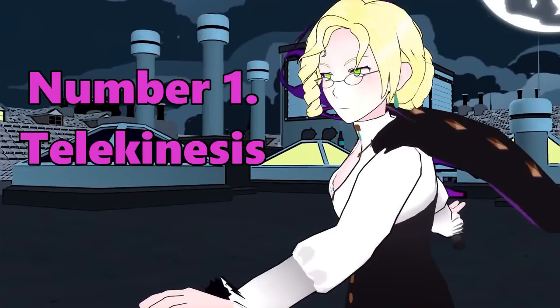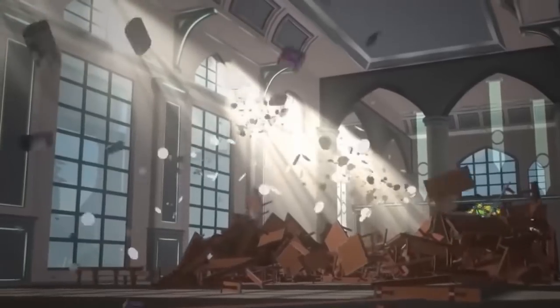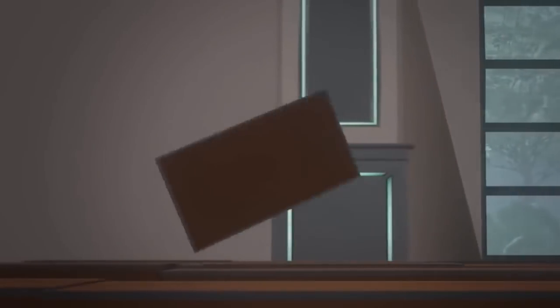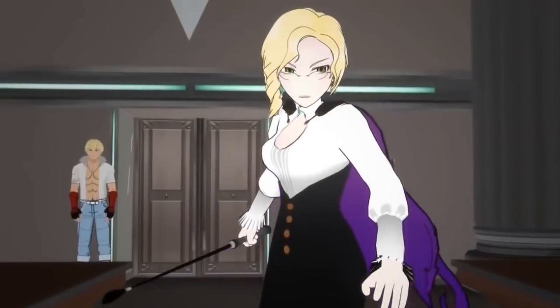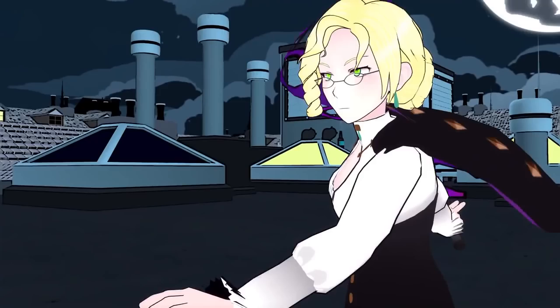Number 1 is Glynda Goodwitch's semblance: telekinesis. No semblance goes more underappreciated, as Glynda's ability to casually hurl debris or clear a demolished food court in seconds is remarkable. It is presumed that her ability is difficult to use for extended periods of time, as seen by her exhaustion at trying to repair Beacon, only to have the structure fall apart. However, the scale, usage, and applications of her ability are nearly infinite. This could be due to early writing actually including magic rather than semblances, with Glynda obviously having a large repertoire of magic — though it was later stated that it is in fact just a semblance. This means that Glynda Goodwitch holds the most powerful semblance in RWBY.